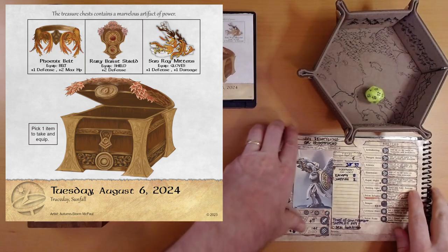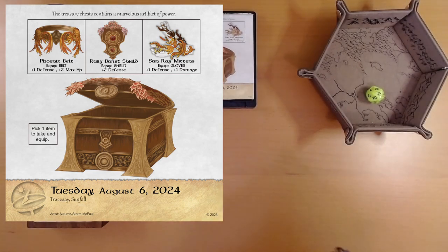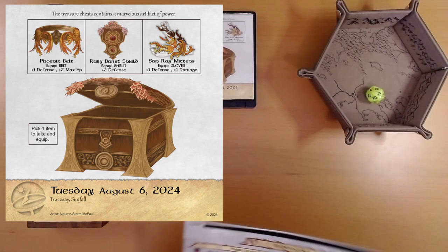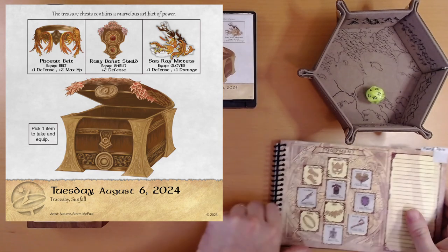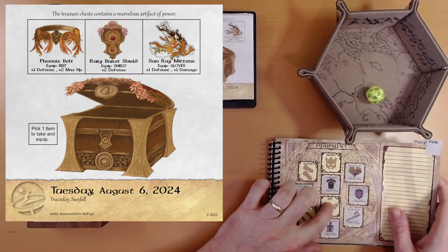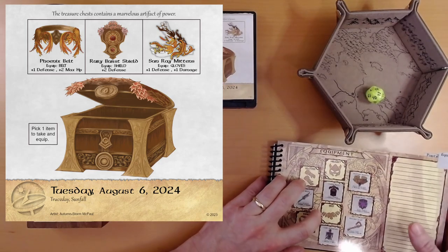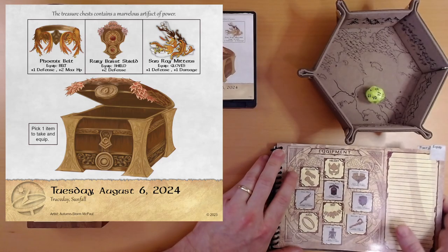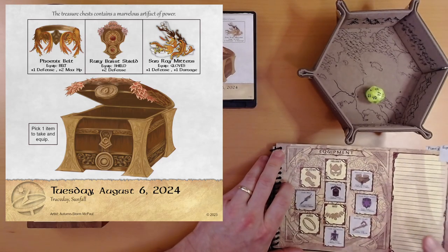Don't want to forget about our Boondyye equipment. It's a party. We do not currently have gloves or a belt, but we do have a shield. Gloves or a belt — they both add one defense. The belt adds two maximum health, and the gloves add damage.